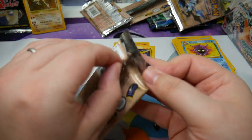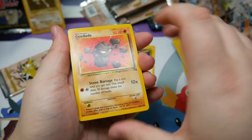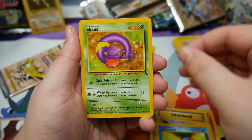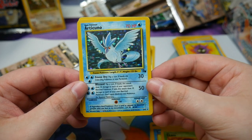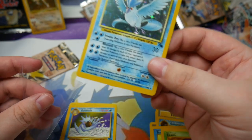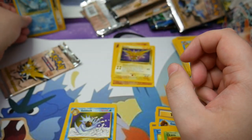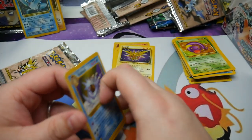We have a Geodude, Horsea, Recycle Trainer, Mysterious Fossil, Omanyte, Tentacool, Ekans — there we go, that is beautiful. We have an Articuno holo! Oh my goodness, this one I need. I need a 10. I have Moltres and I have Zapdos — I just need Articuno. Oh boy, it's off center, so I doubt it would get a 10, but I'm still really psyched. Super happy to have pulled the one that I needed. I also need Hitmonlee I think.